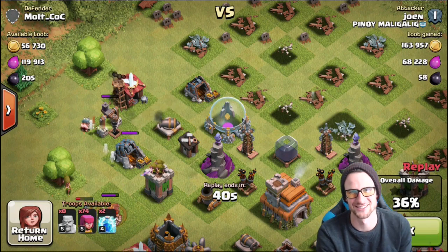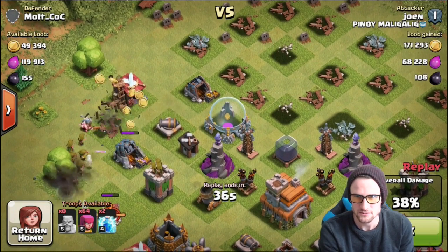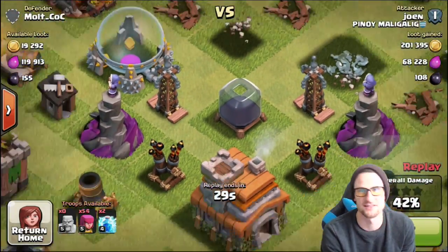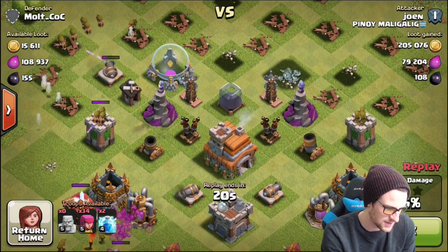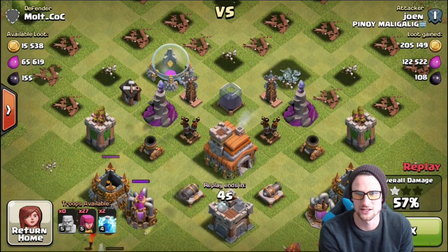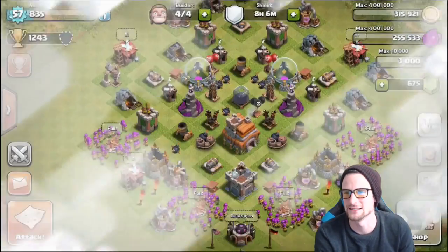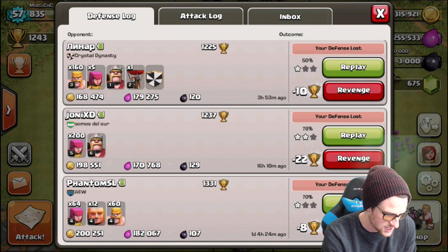There was one arrow that hit the storage, so he's going to get over a hundred just from that drill right there. But we protected our storage — only one arrow hit it, and that was all. Let's fast forward and confirm they don't get into the storage. He had 27 more archers he didn't even use. They got resources from the mines and pumps, but we protected that dark elixir.